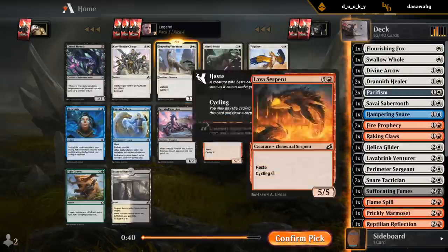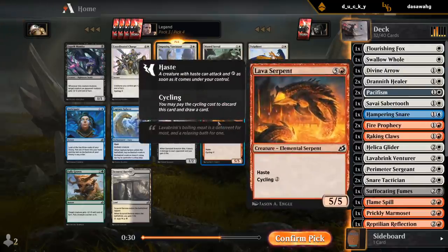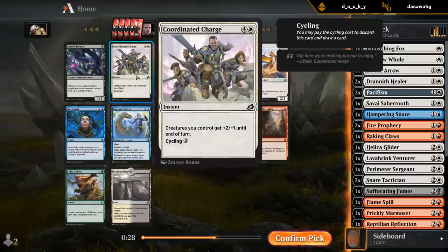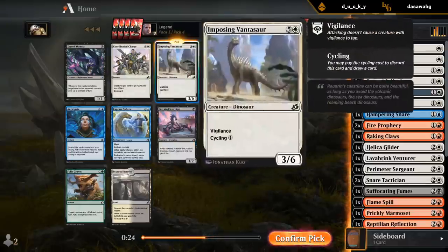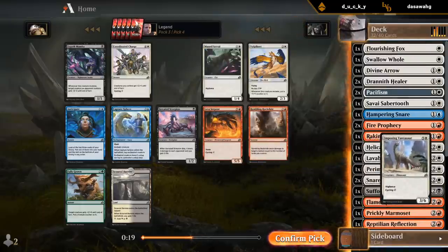This is a one-mana cycler. Rock Slide is okay, but we're not going to have a ton of lands in play, so it's a bit clunky as removal in this deck. We've already got a Lava Serpent and we're not going super wide, so I'd rather just have the cheaper cycler. We're probably wheeling something out of this pack anyway.